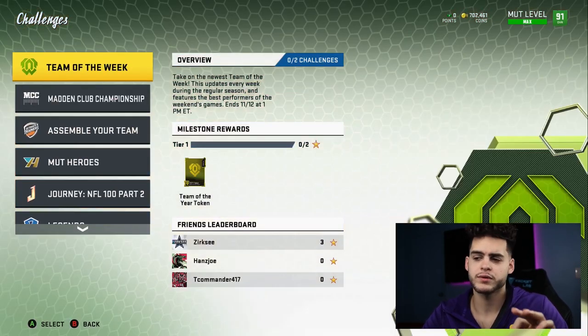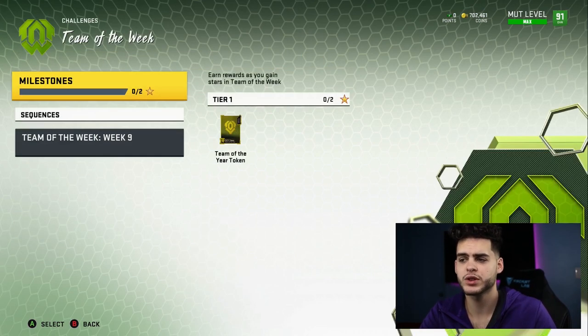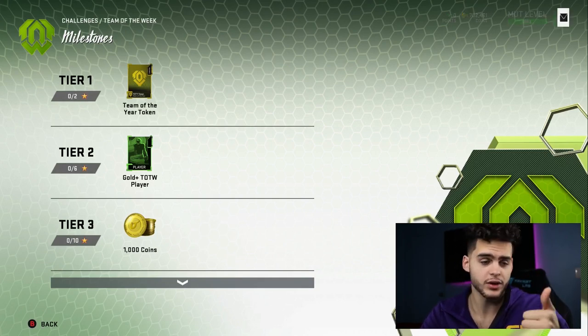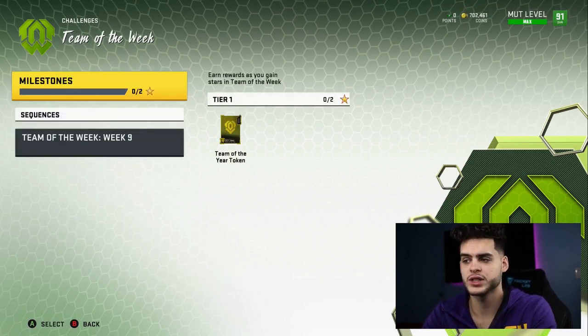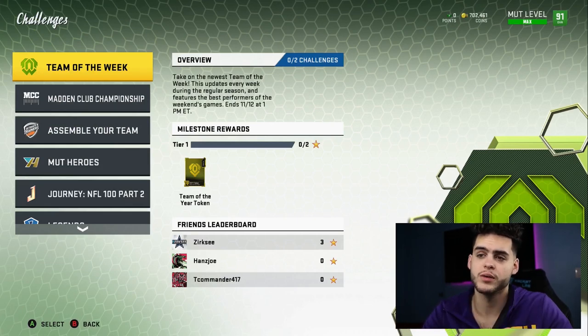Assuming you guys are already around 86-87 overall, one thing you always want to be doing every week is Team of the Week. As a no money spent guy you're always looking for those free packs and a chance. Get your six stars - a gold plus Team of the Week player could literally be the hero. It could also be one of the highest set pieces, which is a great way to make coins. Plus you want to be collecting your tokens, which at year end contribute to your free Team of the Year player pack, which is usually auctionable.